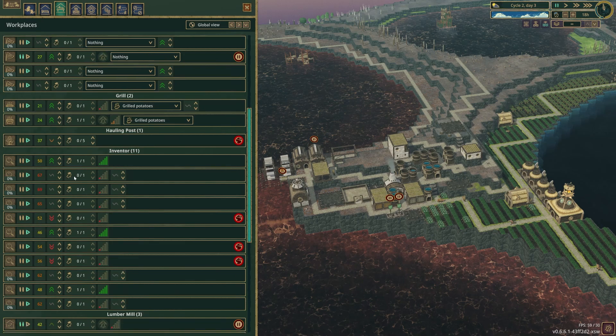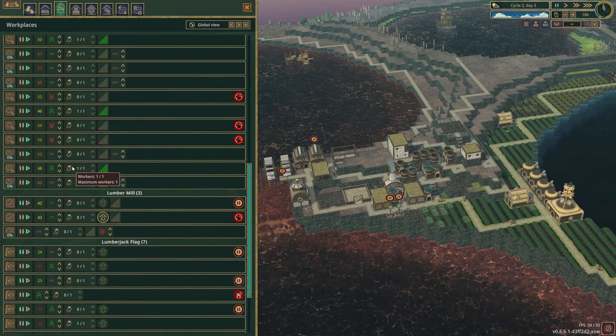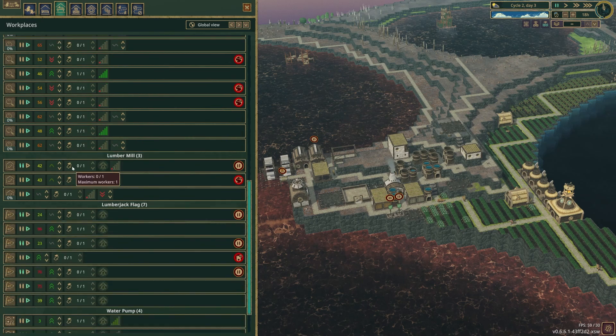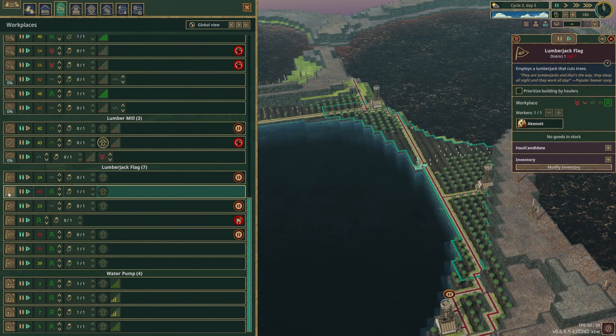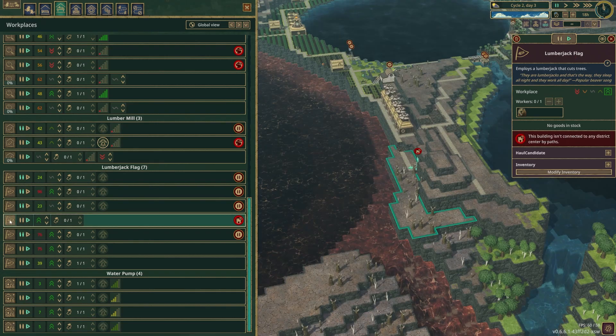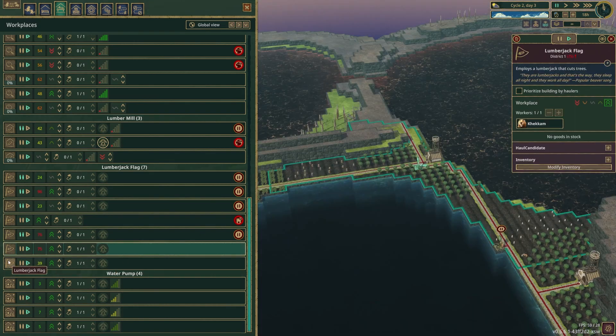I could pause some inventors, but that'll end up being detrimental down the line. I do have three of them on the go. What about lumberjacks? We've got lumberjacks that aren't doing anything. You need to be paused because you're getting out of the job. You're not maximum priority, are you? Perfect - you've got now today. Happy days.